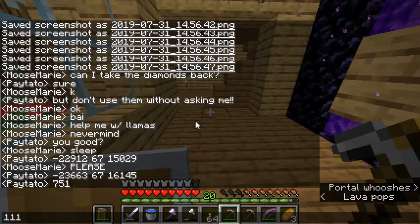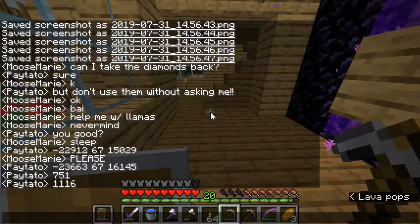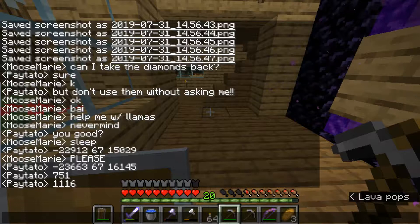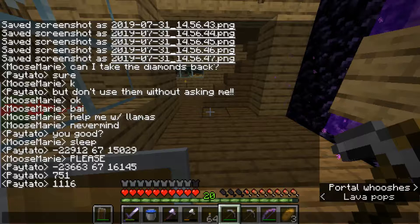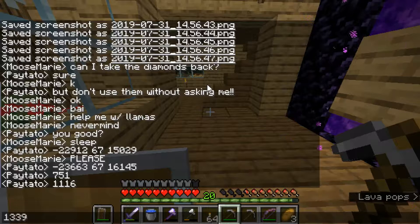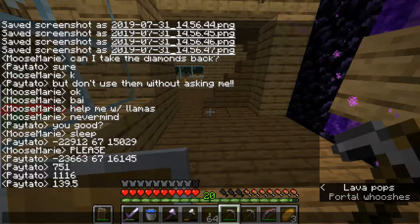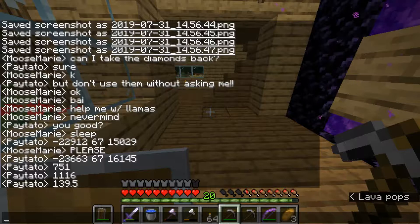The next step is to divide these differences by eight, because every step in the nether is eight in the overworld. So we take one thousand one hundred and sixteen divided by eight — that gives us one hundred and thirty-nine point five. And then seven hundred and fifty-one divided by eight — that gives us ninety-three point eight.